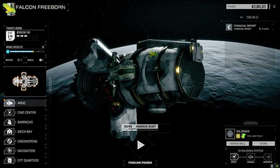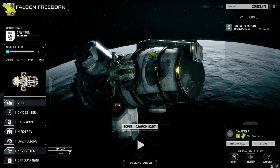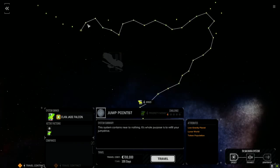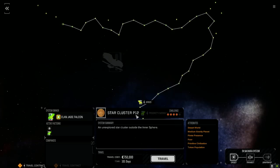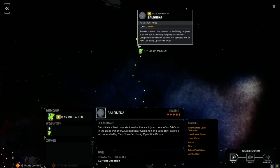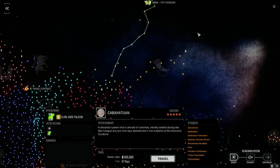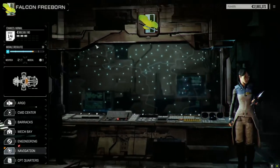Welcome back to another episode of Jade Falcon Freeborn. We're on our way to the Inner Sphere. Let's have a quick look at the map — we took about a 79-day journey. We were back at Star Cluster P12, 101 days. We're at Selenica right now, a four-and-a-half skull planet, and we've got a couple months' journey still to make it to the Inner Sphere. We're going to stop over here, make some C-bills, cause some havoc.